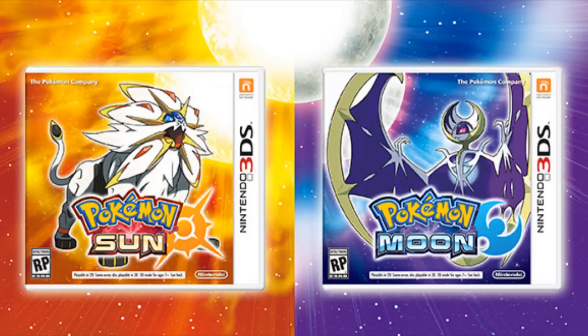But for comparison, and this comes from Serebii.net: Red, Blue, and Yellow was 11 megabytes; X and Y was 1.7 gigabytes; Omega Ruby and Alpha Sapphire was 1.8 gigabytes; and Pokémon Super Mystery Dungeon was 1.8 gigabytes as well.